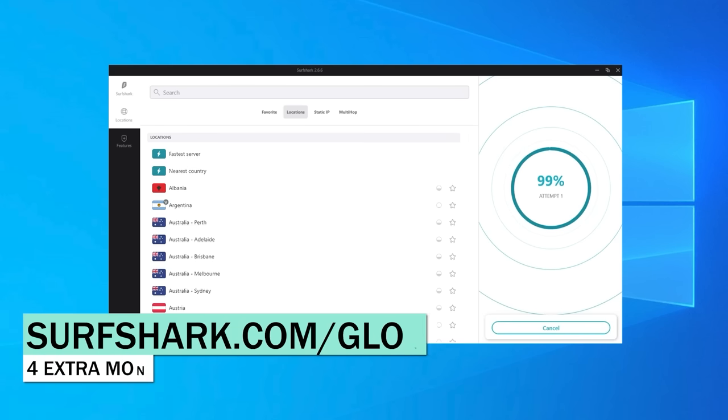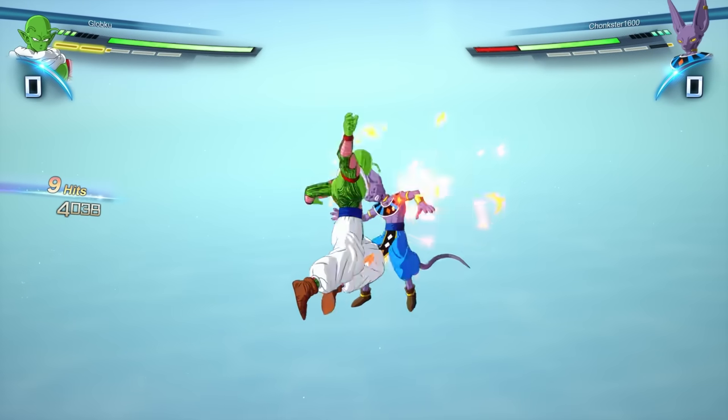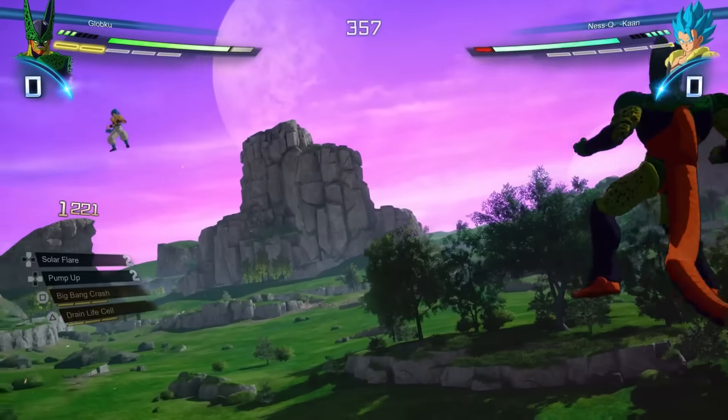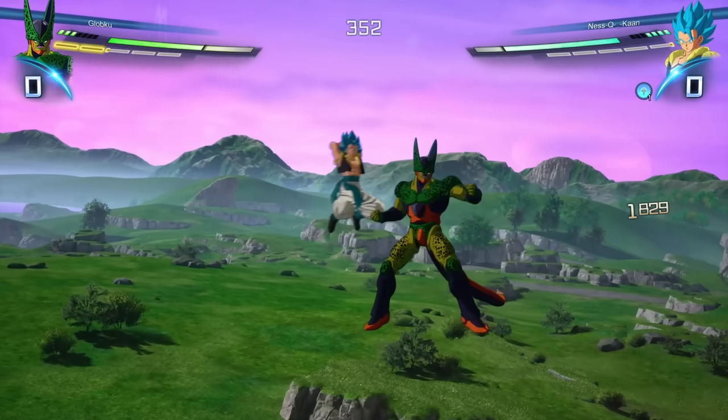Grab those four extra months for free with Surfshark — the link is down below. And that's going to do it for Sparking Zero guides. That is the trilogy: combos, defense, and approach. The game may change completely in the future with upcoming patches, but fundamentals like these are always important to learn. From this knowledge, it becomes way easier for you to adapt as a player to whatever new meta is coming.